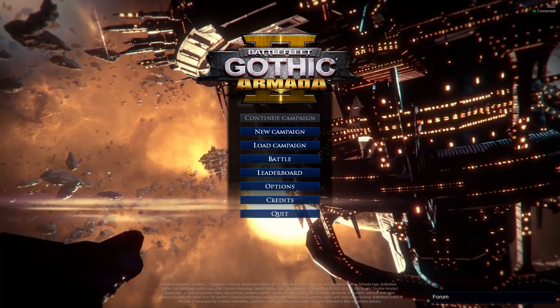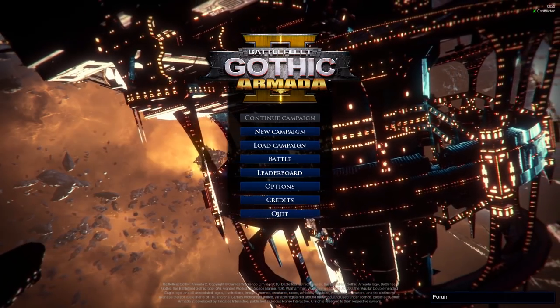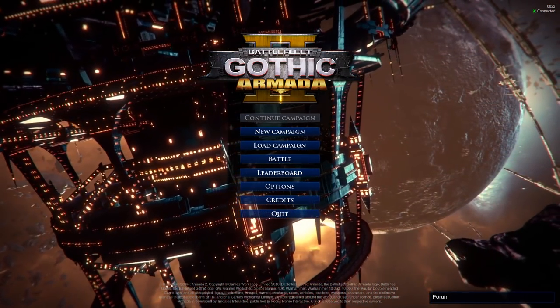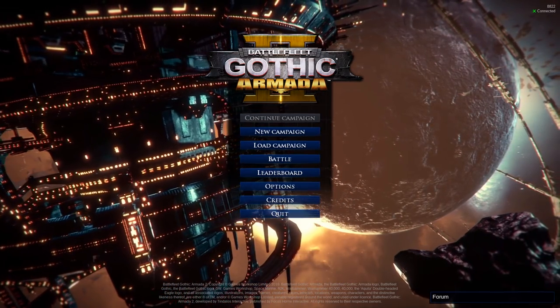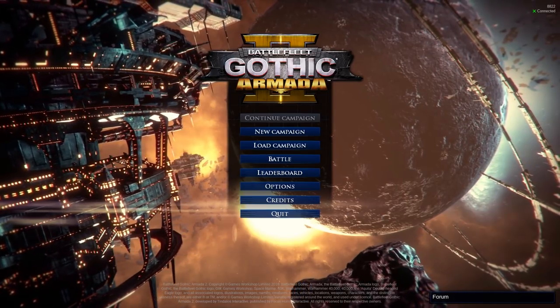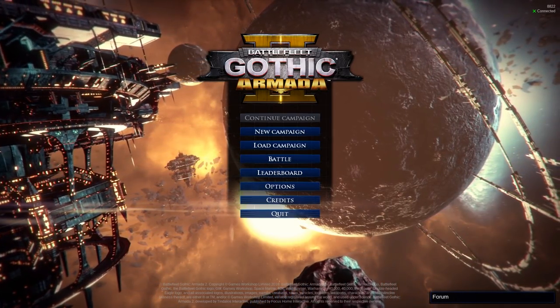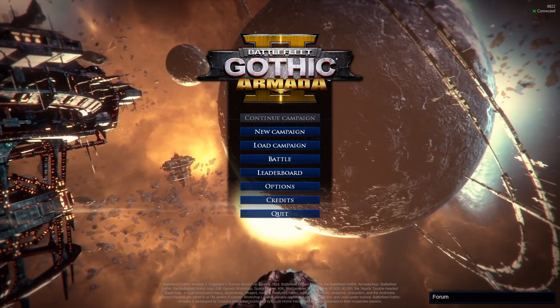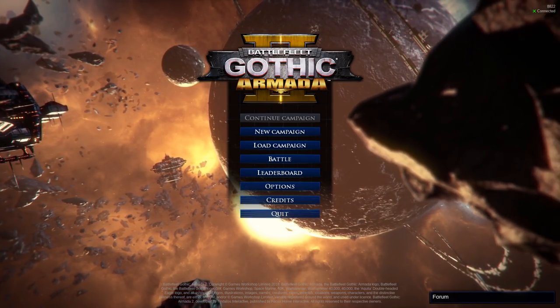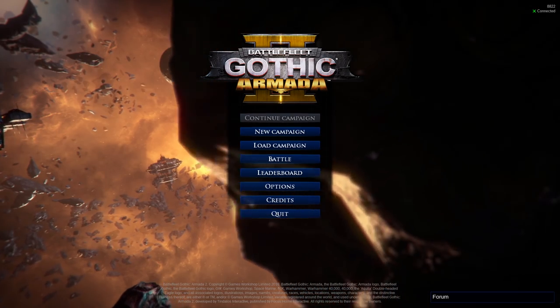This is the sequel to Battlefleet Gothic Armada, which is based on the tabletop game Battlefleet Gothic — big honking spaceships versus other big honking spaceships. It's a Games Workshop game set in the 40K universe, so you've got battle barges, sailcraft, and everything in between. I was looking forward to this quite a bit because it's basically the first one but with more stuff — more campaign, more fleets, more everything, hopefully more better.